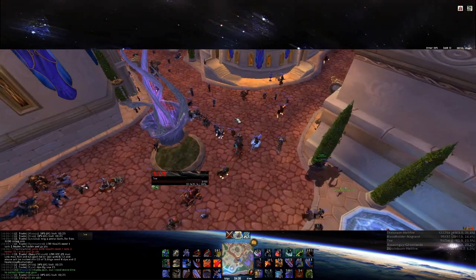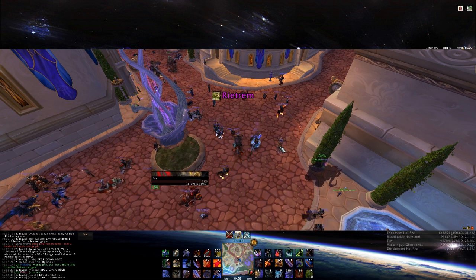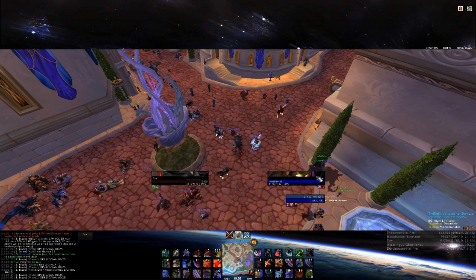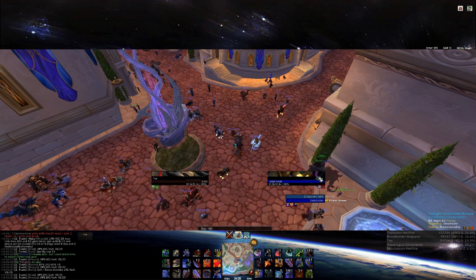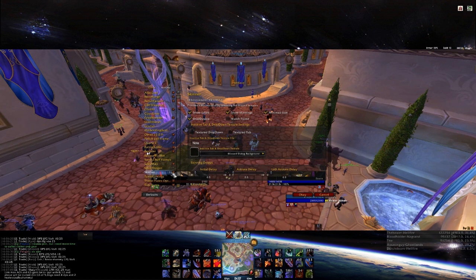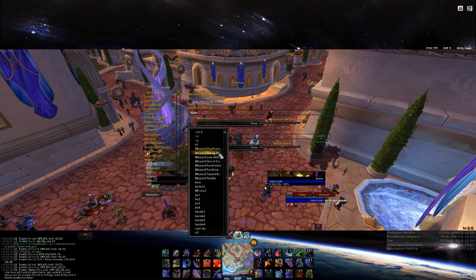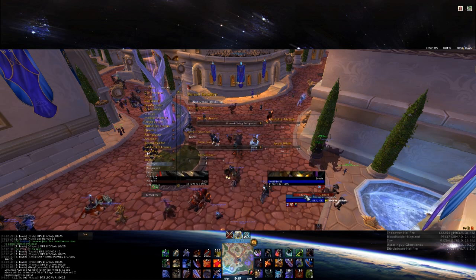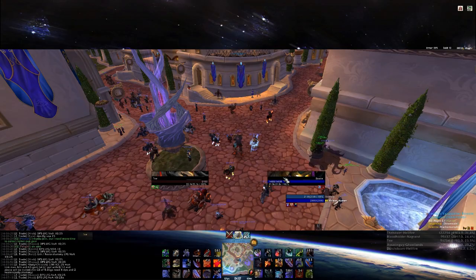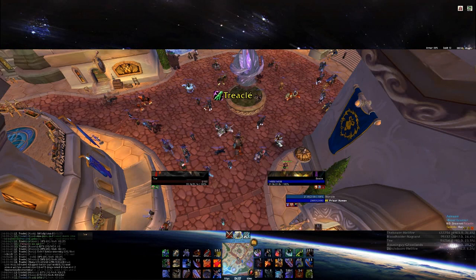Also, when you hover over something you get the tooltip in the bottom right-hand corner. There's no texture behind the text, so depending on where you are it can be very difficult to read. This has happened to me twice in the last month where the texture just disappears. You want to type slash skinner, go to backdrop, change the top of the two options and make it the Blizzard dialogue background, which is basically a transparent black box.